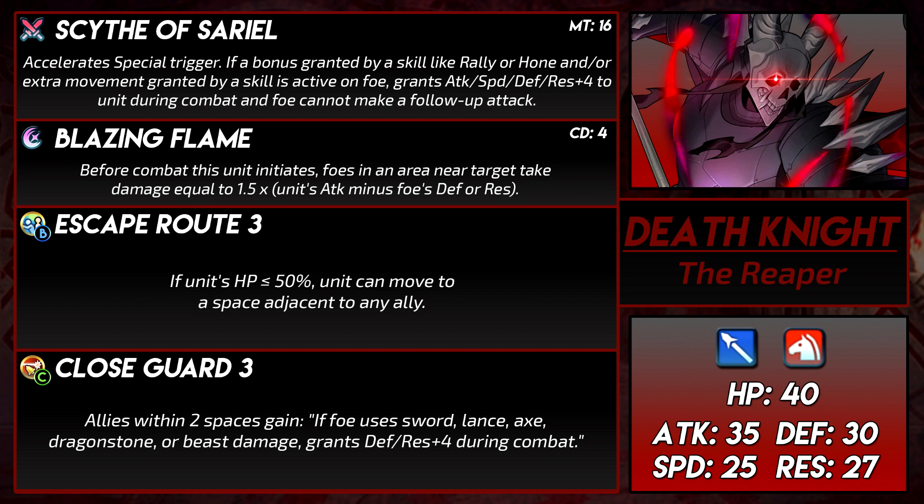Now for skill synergy. His stats were good, but his skills are... most of the skill synergy is kind of a reach. Like, he falls under 50% HP, he teleports things to escape route, and then he can give his allies close guard buffs, or use Blazing Flame to weaken the foe and surrounding foes, or if they have a bonus, he can use the scythe to take them on.